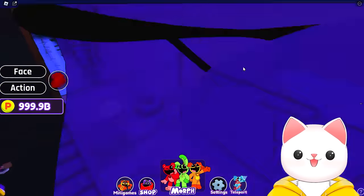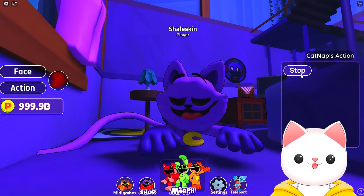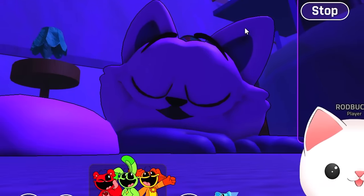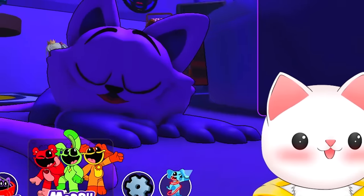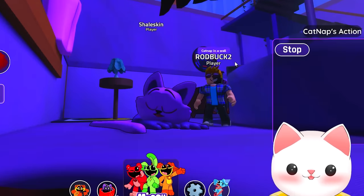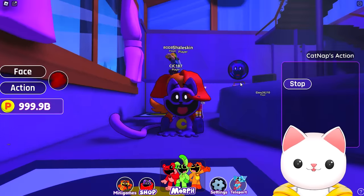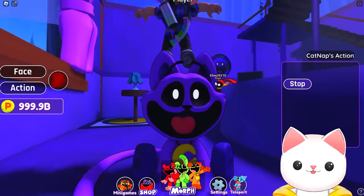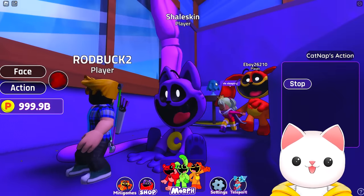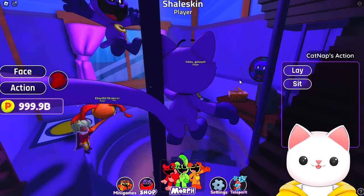Yes, it has eyebrows! And it's got actions! We can lay down — oh, that's so adorable! Look at this thing! It looks like a cat that's so tired! I absolutely love this! That is the best pose ever! We can also sit down. Oh, it doesn't let you move, but look at this — he's just so happy! So we've got the ability to lay down and sit.